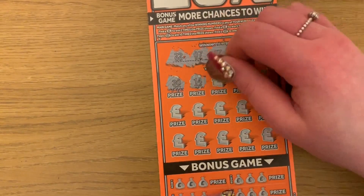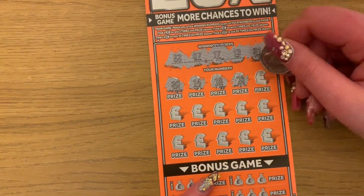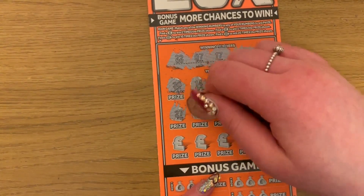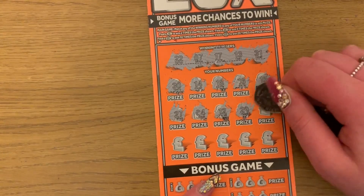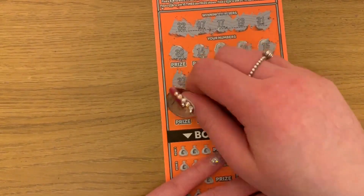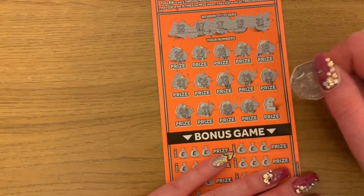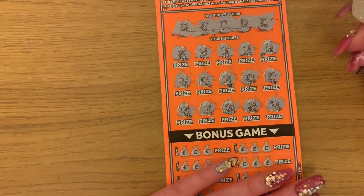13, 14, 18, 16, 15 — nothing on that first row. 27, no. 4, no. 12, no. 29, no. 19, no. 6, no. 11, no. 8, no. 24, no. Final one — I hope it was a 31. It's 23. Nothing on that one.